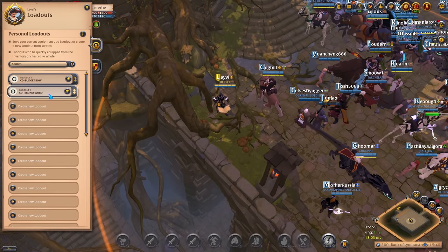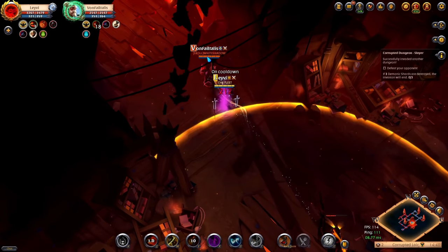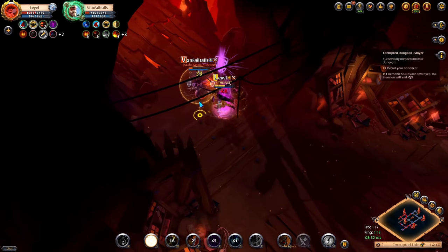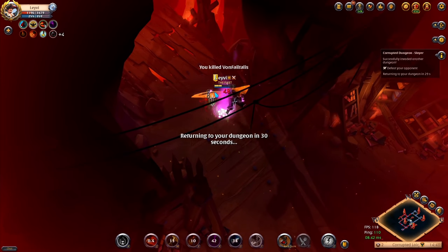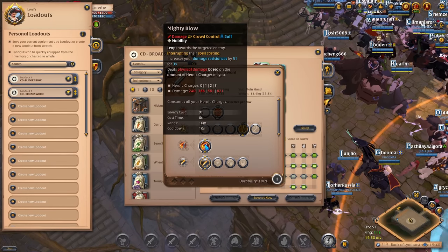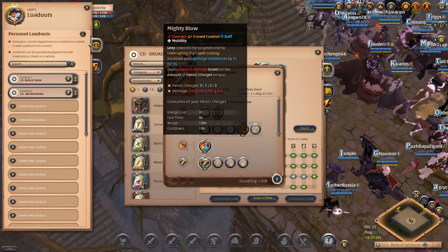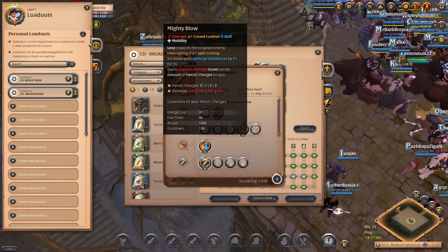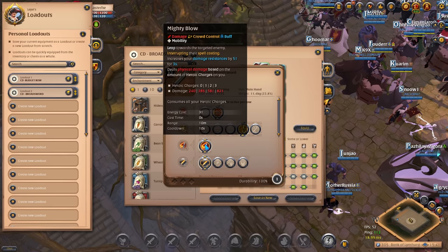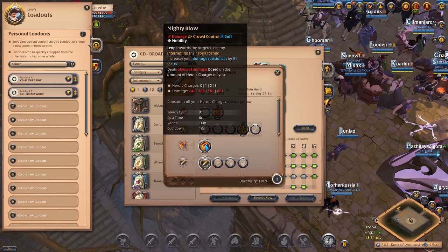So this is the loadout I created and the build I was using. We're using the Broadsword today, which has Mighty Blow as the special ability. When you use this ability you leap towards the target and deal damage based on the amount of stacks you have, so ideally you want to use it when you have max stacks. However, this ability does much more than damage alone — it also increases your resistances and interrupts spell casting. The resistance buff is not based on stacks, so sometimes I like to use it at the start of a fight to close the gap while getting a defense advantage. This ability has a very low cooldown of only 10 seconds, so it will be back up by the time I've built up my stacks.